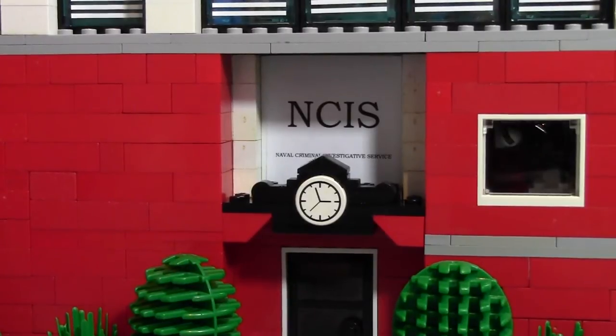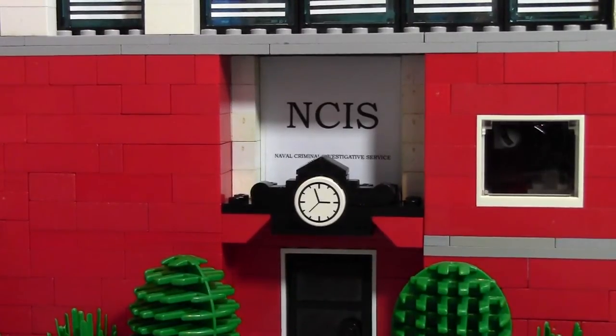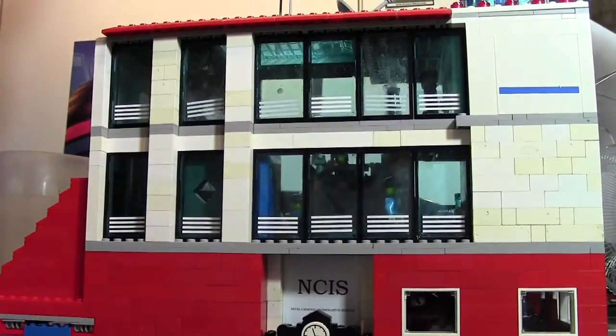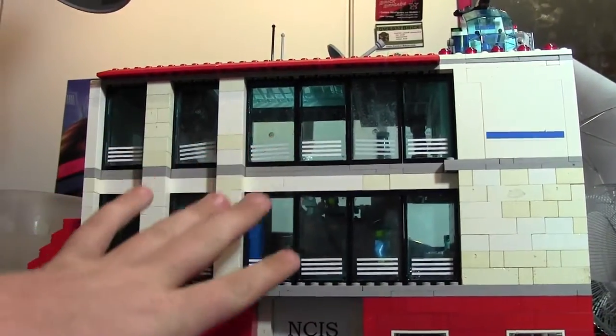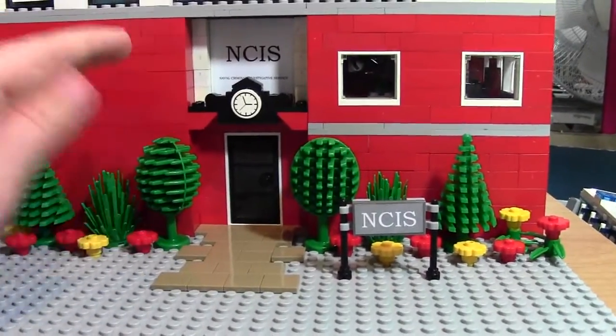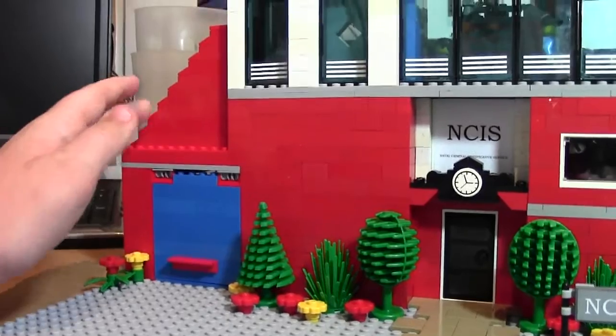NCIS is a CBS TV show and I really enjoy it, so I've decided to make a building out of it — basically their headquarters. It is four stories tall. Here's the very top, the fourth floor, the third floor, another floor, and then the ground floor. There's also a small garage on the side.